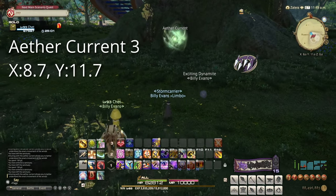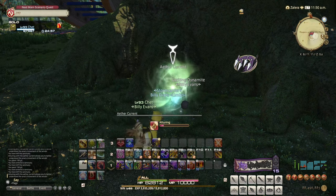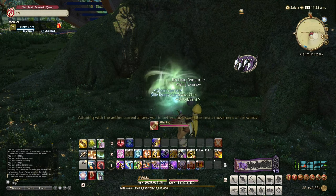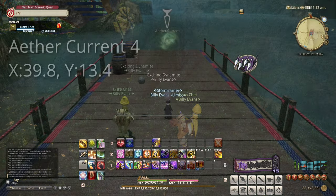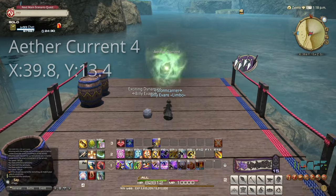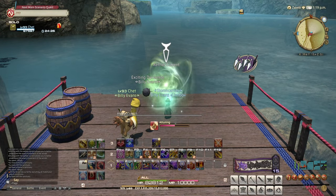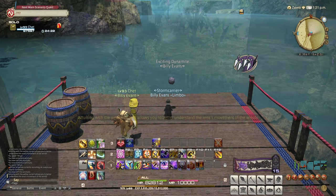Our third target is at 8.7 by 11.7, under the stairs of the House of Winds High — the really tall tree you had to climb. Go ahead and interact with it to unlock it. Our fourth target is at 39.8 by 13.4, northwest of the Dock Poga, way on the eastern side of the zone. Go ahead and interact with it to unlock it.